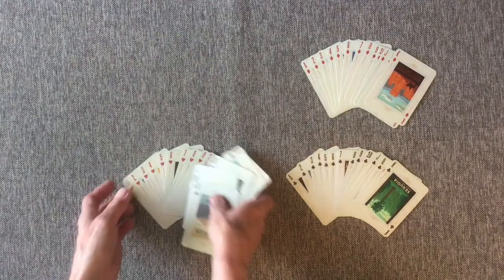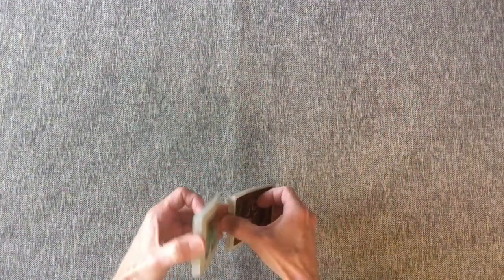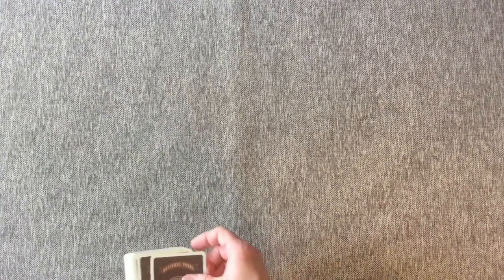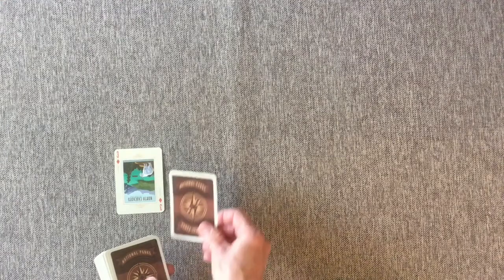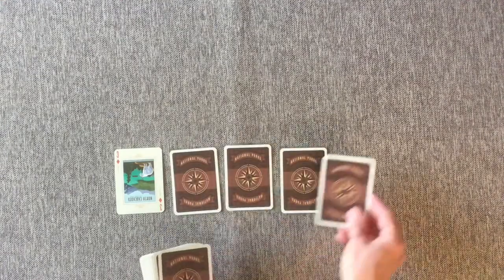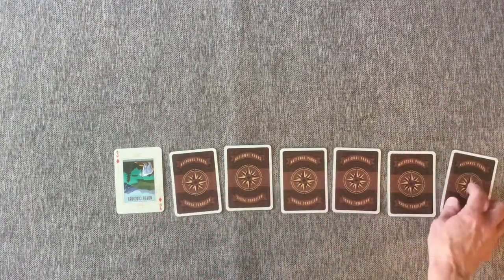First thing you need to do is shuffle them all together. In a game of Solitaire there are many ways of playing, but this is the way I play. You're going to take one card and put it face up, and then you're going to make six cards in separate piles face down, for a total of seven piles: one, two, three, four, five, six, seven.